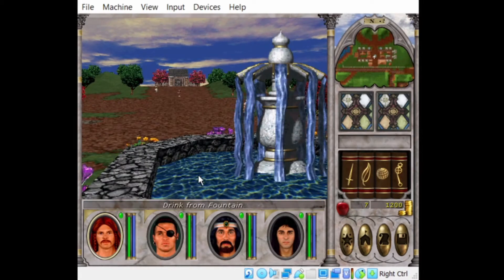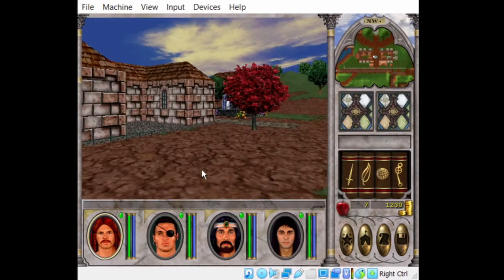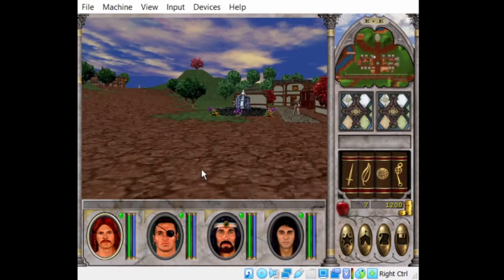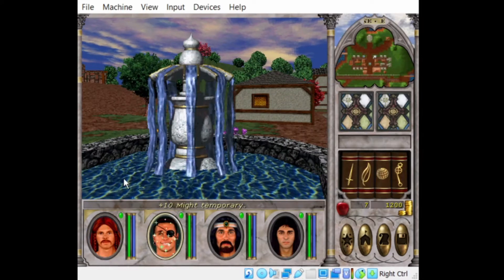Fountains can have beneficial or non-beneficial effects. You can see this one restores health. I think this one does magic points. And this one here does might, which kind of helps out a lot in this initial stage.